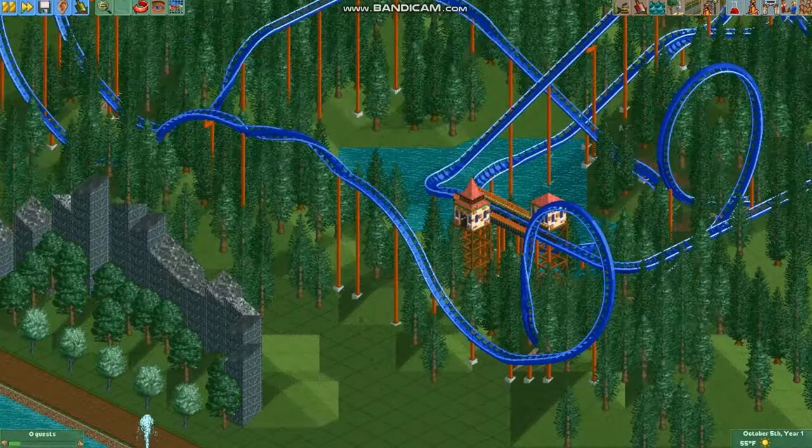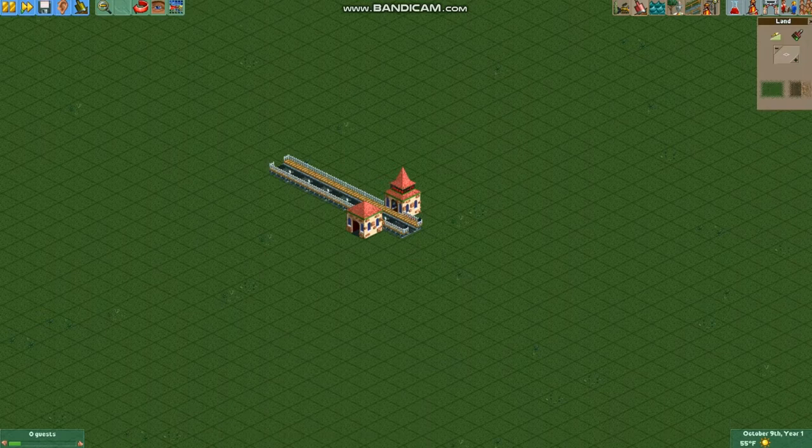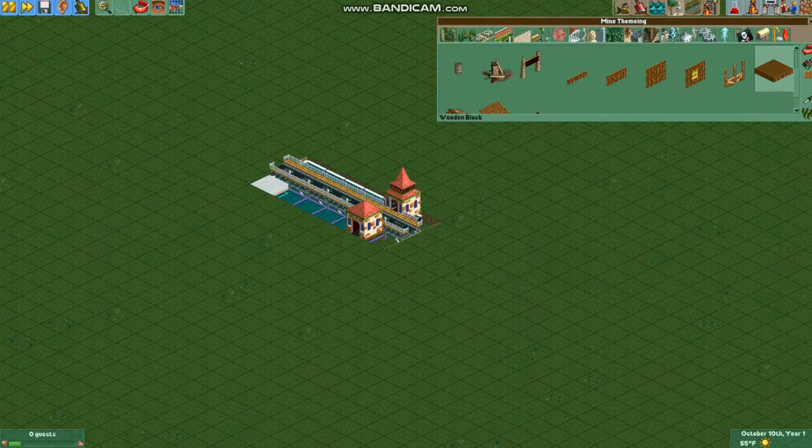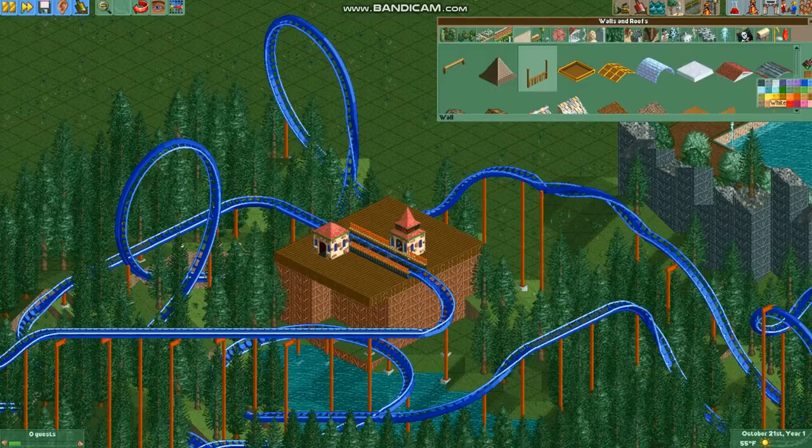Then here comes our next big lesson: stations! Stations are necessary for each roller coaster, so here's how I build them. If it's on the ground — well, first of all I try to avoid stations on the ground. But if it's necessary, I lower the land, then build the floor, usually out of wood or concrete. Then I build a wall around it that gives a good view of the outside. The wall should have two holes in it for the entrance and exit.